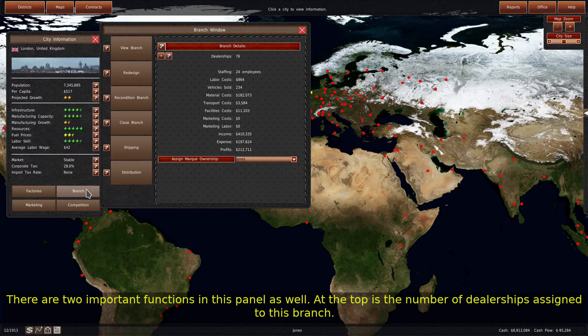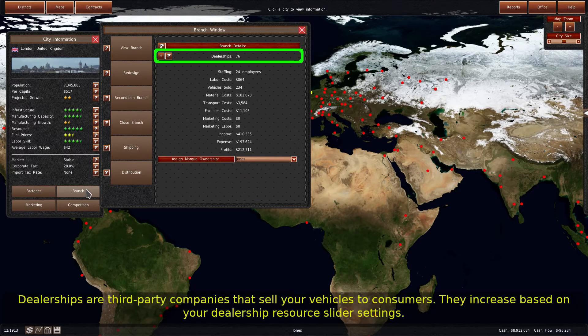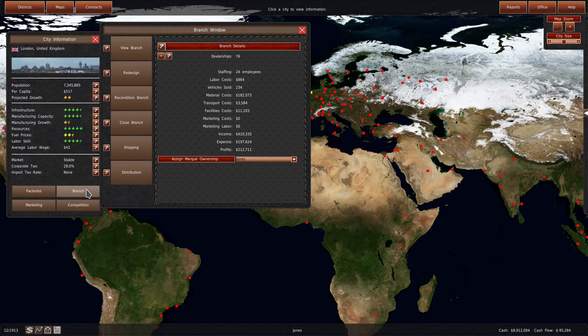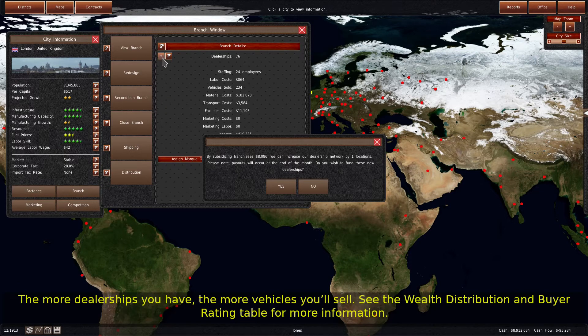There are two important functions in this panel. At the top is the number of dealerships assigned to this branch. Dealerships are third-party companies that sell your vehicles to consumers. They increase based on your dealership resource slider settings. However, you can manually subsidize new dealerships for this location by clicking the plus button. The more dealerships you have, the more vehicles you'll sell. See the wealth distribution and buyer rating table for more information.